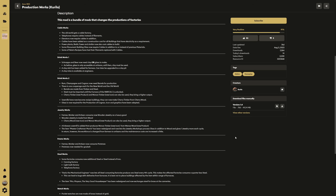There's also a drink works. Schnapps and beer now need clay or glass. Glass is only available at artisans, so you have to use clay, built from a clay sink at farmers which can be upgraded to a clay pit later. There's also a clay mine available at engineers. For drink works part two, rum, champagne, and cognac now need barrels for production. There is one cooperage each for the New World and Old World. Barrels are made from timber and steel. Steel must be imported until the furnace of the New World Rising DLC is unlocked. Cherry timber and Wanza timber can also be used for a higher output. Salt mills now become multi-factories and can make cherry timber from cherry wood. Glass is also required for cognac production.